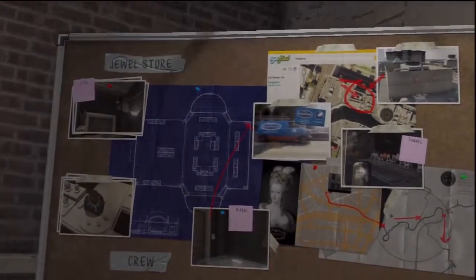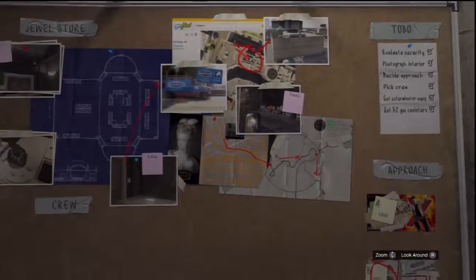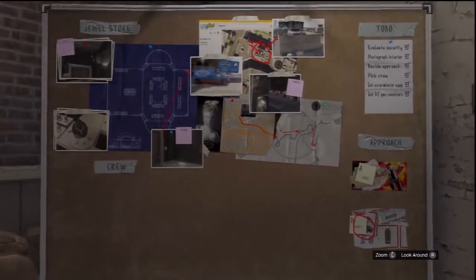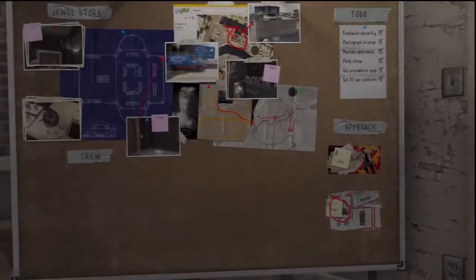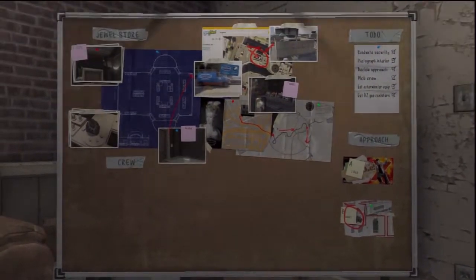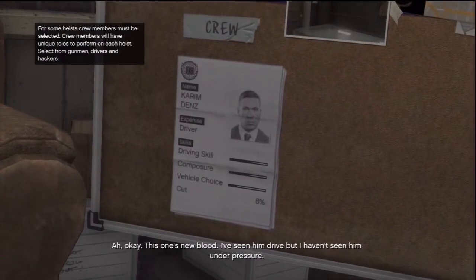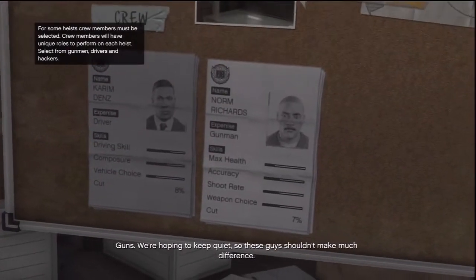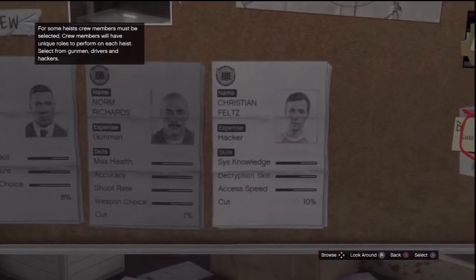Hello, this is Claire Farnworth for GamerGuides.com, and I'm here to show you how to get the easiest gold medal for the jewellery store heist on GTA 5. The best way to do it is to select the smart option because it makes things inside the jewellery store a lot easier. For the driver you need Kareem, because we're working it out so that you can get the most money possible.